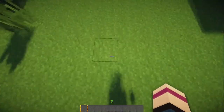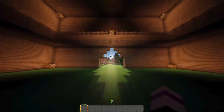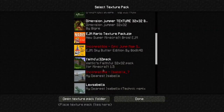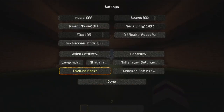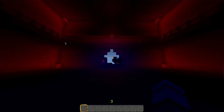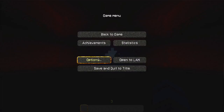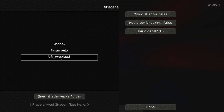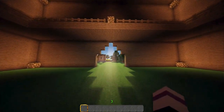If you guys are wondering what texture pack I'm using, I'm using the texture pack for the shaders mod. This texture pack is specifically for the shaders mod — if I turn the shaders mod off this is what it looks like, and if you turn the shaders mod on it looks awesome.